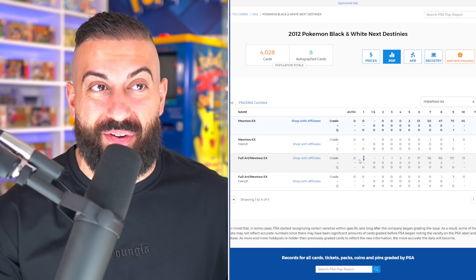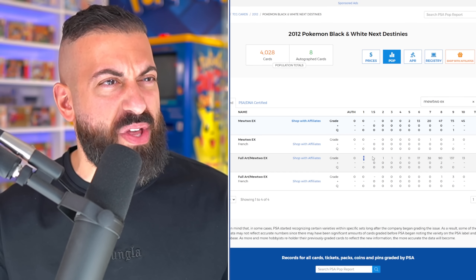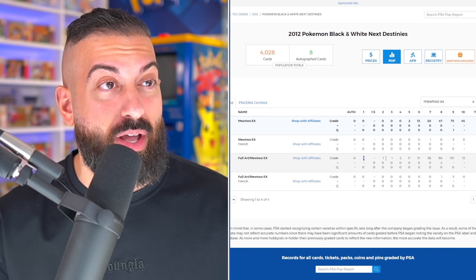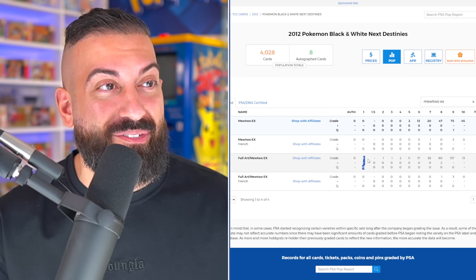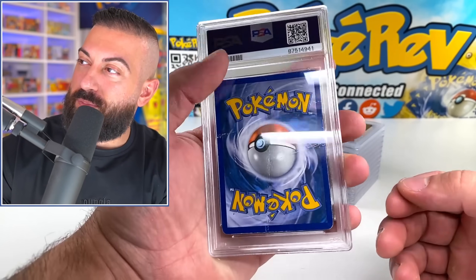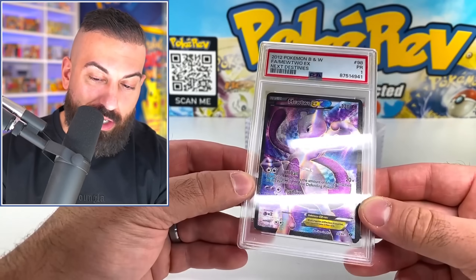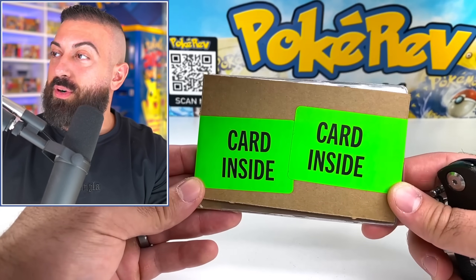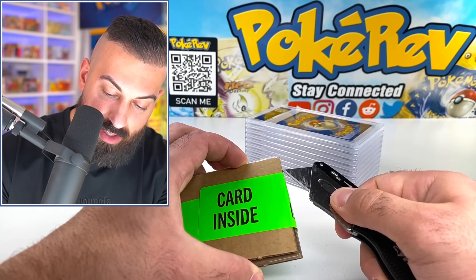There are grades for every single one of these except for a 1.5, which I didn't even know they did. That's literally the only PSA 1 — we got the only one. I have no idea what the value would be on something like this. It would be a particular type of collector. But either way, that might be my first PSA 1 grade card ever, which is sick. Now the moment of truth — we're going to see what is inside this mystery package. Which card did they not grade, and why?